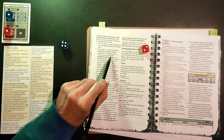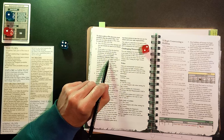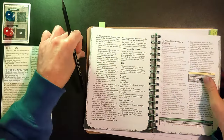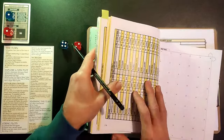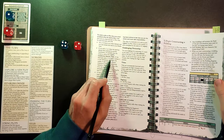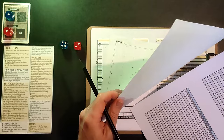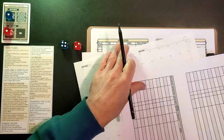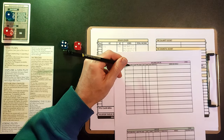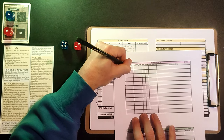To claim a plot you must first establish what the land is - done. Then roll a d6: on a 3-6, there is no other claimant and you can include this land in your realm. On a 1 or 2, the land has already been claimed by another landowner. If the land type rank is three or higher, subtract two from the roll. Our mound is rank two, so no penalty. We're recording this in the unclaimed land log.